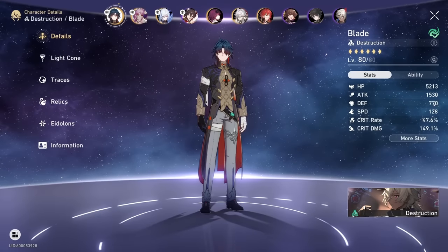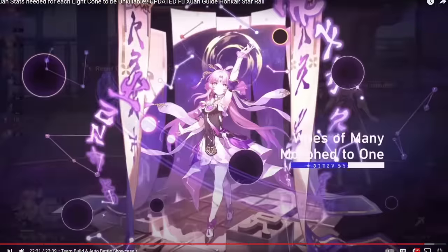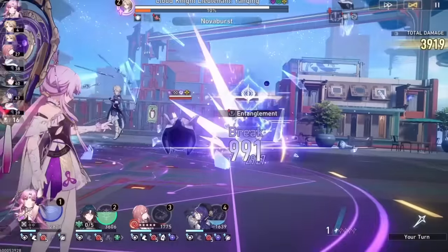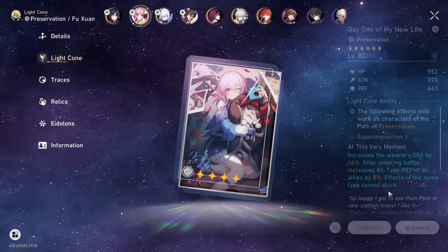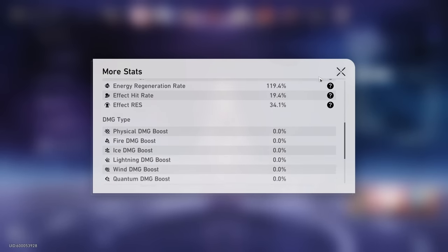Next up we have Fuxuan, probably the most broken character in the game. My playstyle on my main account is just pressing auto battle and letting it run. She basically makes auto battle super easy - it's pretty OP. My Fuxuan is running the preservation light cone 'Day One of My New Life.' Also, for a little girl, she's pretty damn OP.